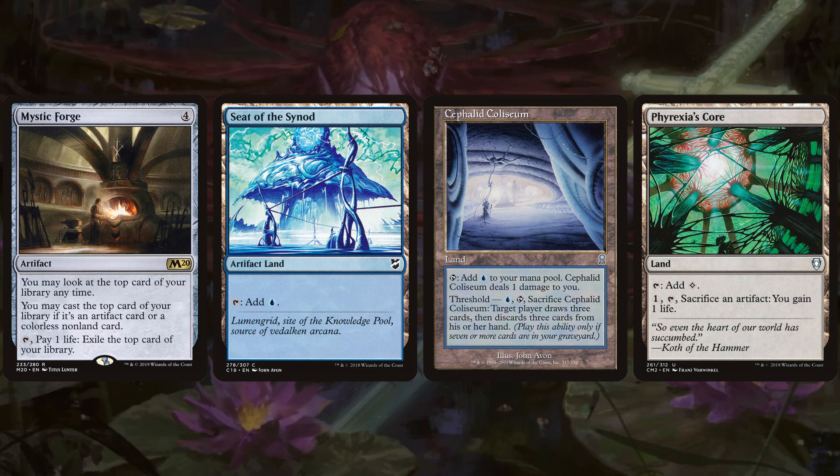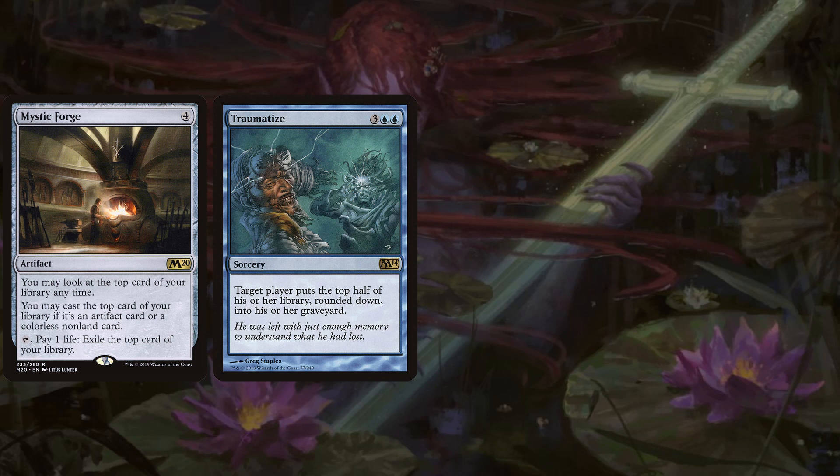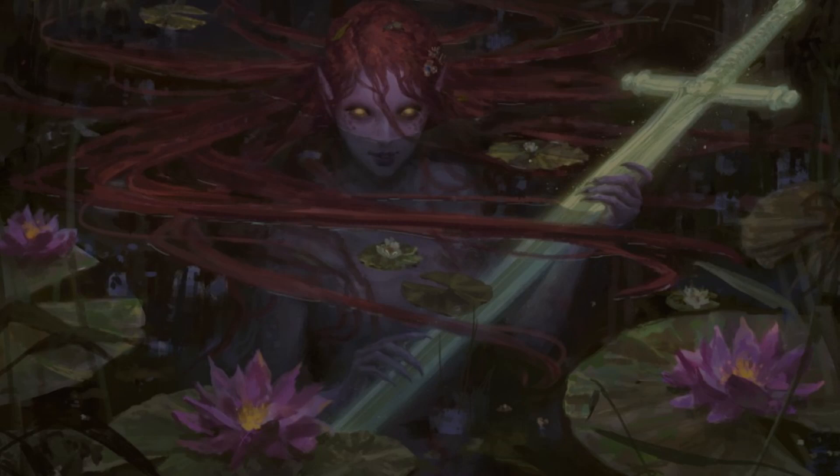Also in the same line as Mystic Forge, we have Traumatize — a card you almost never see played. It's three blue blue sorcery: target player puts the top half of their library, rounded down, into their graveyard. This can just set up our combo turn immediately — mill half our library and all our pieces are in the graveyard. Secrets of the Dead is another value piece from Commander 2019, two and a blue enchantment: whenever you cast a spell from your graveyard, draw a card. It's great when we're casting artifacts from the graveyard with Emery.